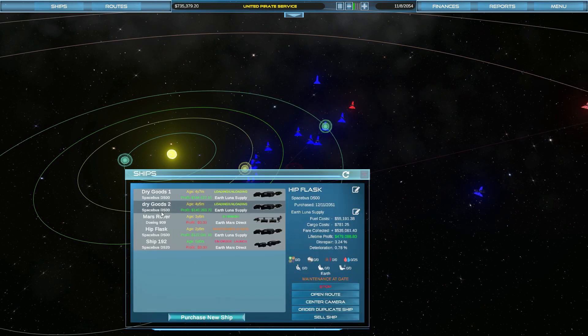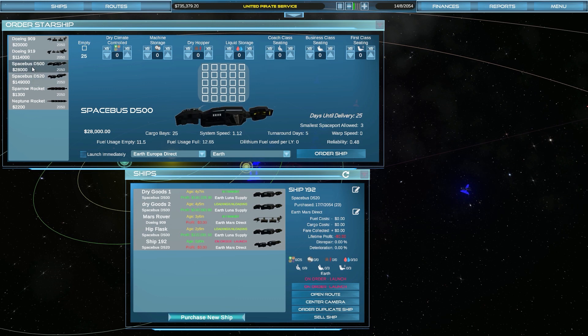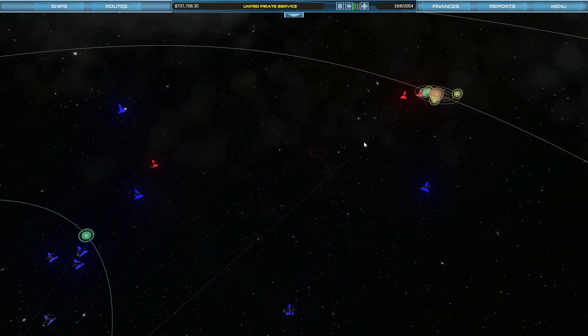Spaceport size is four. Let me just check — purchase new ship. So these massive ones need spaceport size three. Oh, that's fine. Good. We haven't got any truly enormous ships yet that we can worry about. So it's on order — launch when ready. Good. I think I'm going to keep an eye out for that one producing.